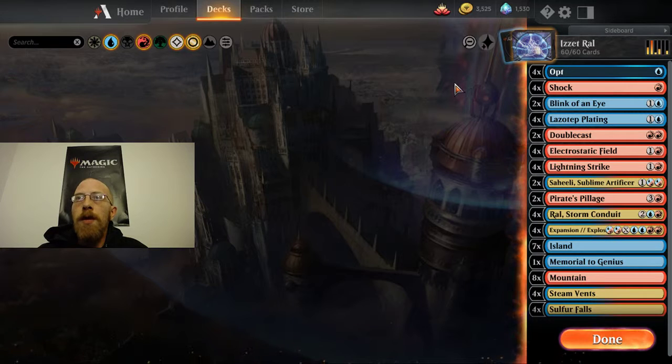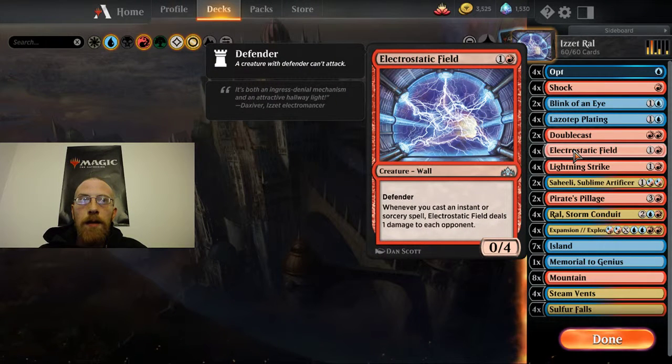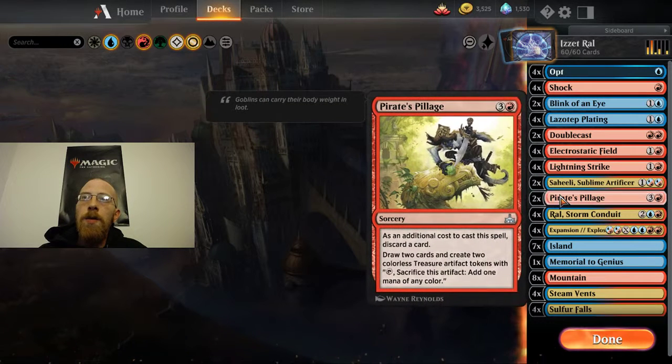We stripped out all the white cards. We have 4 Opt and 4 Shock like in the other deck. We have 2 Blink of an Eye, 4 Lazotep Plating. A little bit different here: we have 4 Electrostatic Fields. If we're not able to get the Ral combo going, this is just another way to kill our opponent — we might kill them with the fields before we even draw a Ral. So we need another way to win. We have 4 Lightning Strikes and 2 Saheelis that are going to put little servos on the board, and 2 copies of Pirate's Pillage.